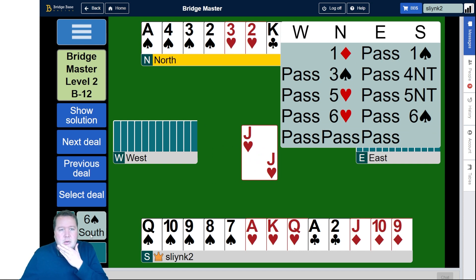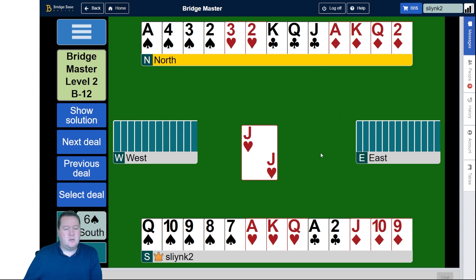So here we're in six spades, and we have no heart losers, no club losers, no diamond losers, and we just want to minimize our chance of losing two spades. There are multiple ways we can play the spades — we could run the 10, we could run the queen, and then finesse twice.